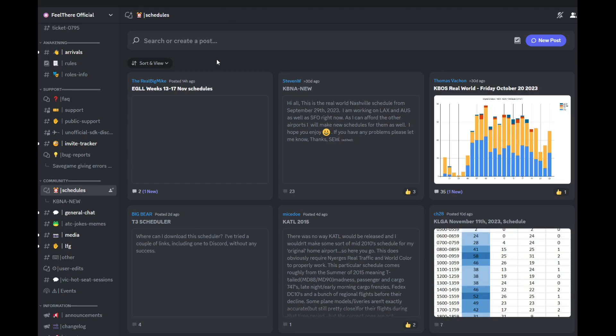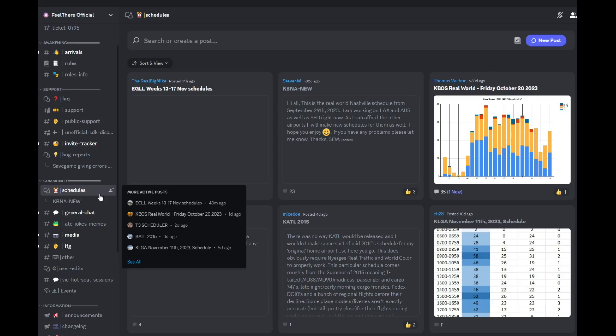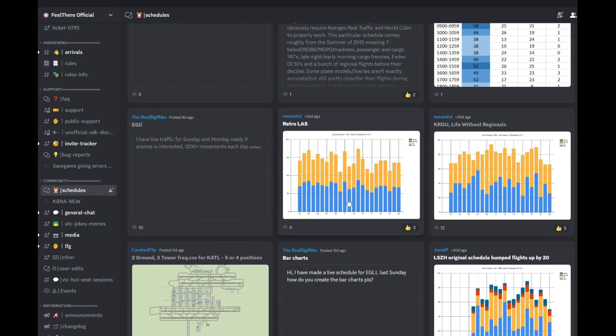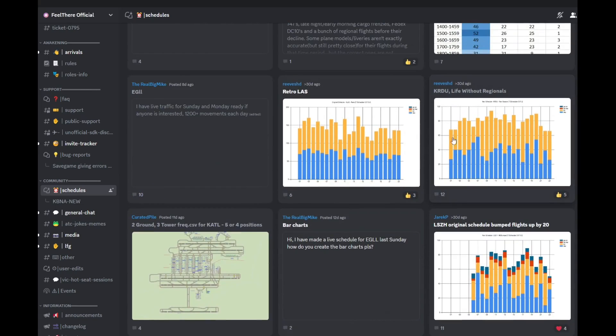My source for schedules to play with — because I am new to the game, I've had it for less than a week — is the official Feel There Discord, which you can find through links on their official website. There is a schedules channel under the community tab, and you can see people are putting out real world schedules, sometimes retro schedules. There's one at Raleigh-Durham without regional aircraft. People are creating all kinds of things, and you can create things eventually too — that will be a future how-to.